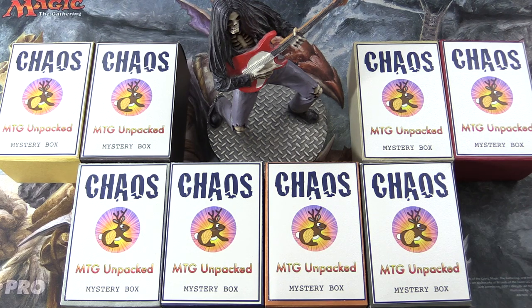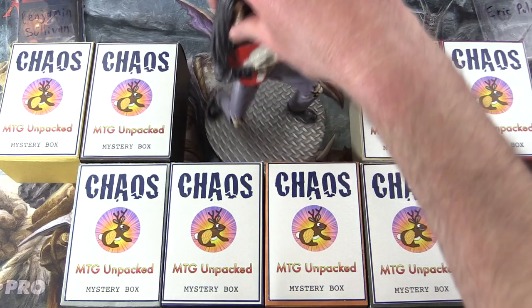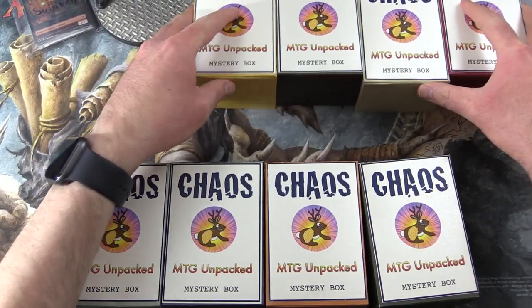Today on MTG Unpacked, it's time for a double dose of chaos. We're cracking open two chaos mystery boxes for patrons today. And with me to do the pack blessings, we have Bob — so hopefully he will get us the crazy pulls we're looking for. Let's introduce the patrons: we have Benjamin Sullivan and Eric Polanco. Thank you guys for being patrons. Let's move Bob aside and roll for Benjamin first.